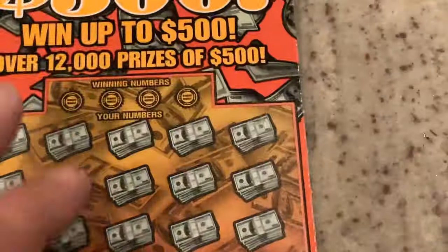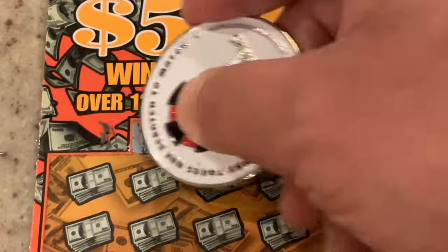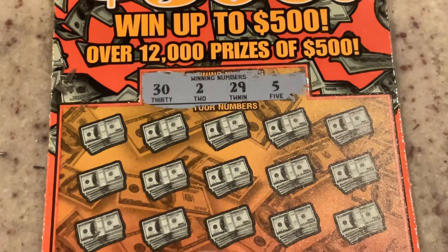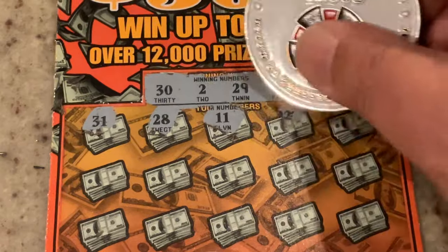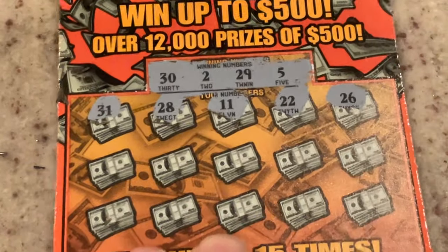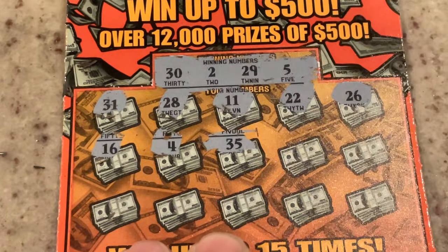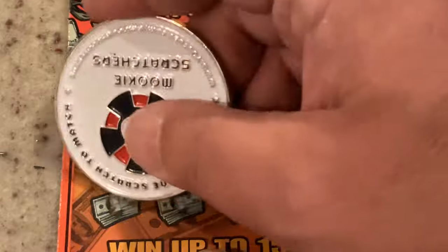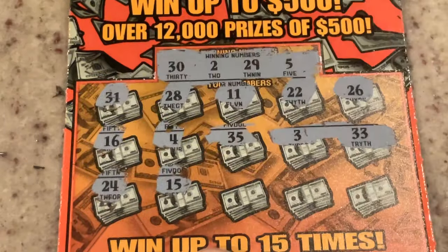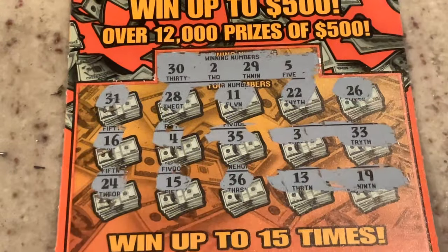So we have one more to go. Let's see if we can go back to back with ticket number 19. We're looking for 32, 29, or number five. First number: 31, one off. 28. 11. 22. 26. Got 16. Number four. 35. Number three. And 33. We've got one more row: 24. 15. 36. 13. And in the corner we've got 19 — we need a 29. All right, that's all right. We can make up for those on the $10 tickets.